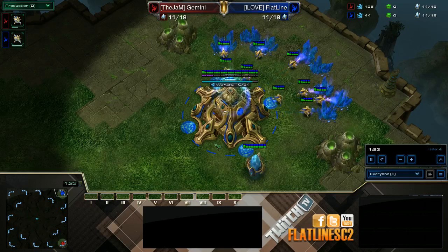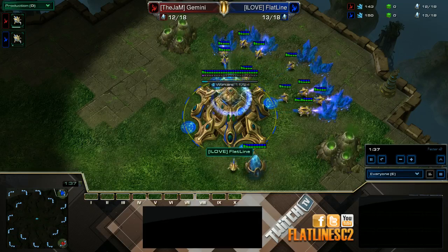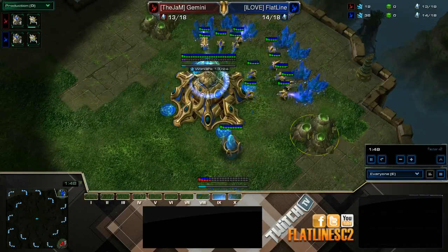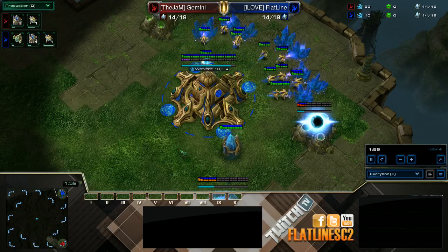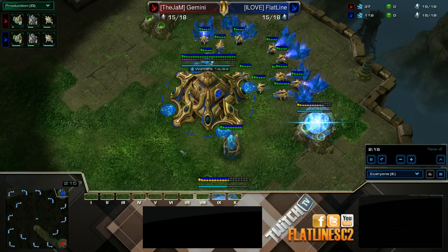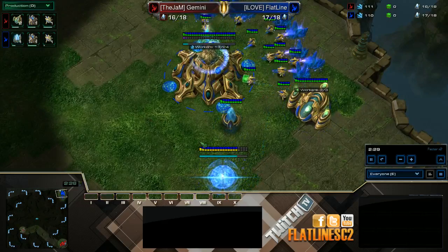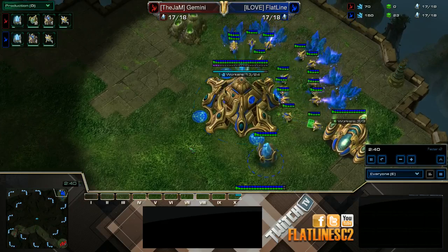With just the timings to it, basically your first four chronoboosts will be used on probes. I'm going to go with a 13 gateway, 14 gas, and then 16 pylon.